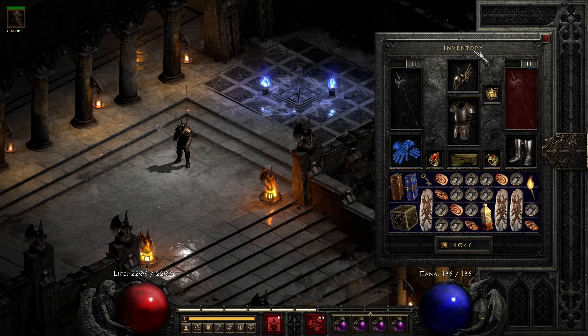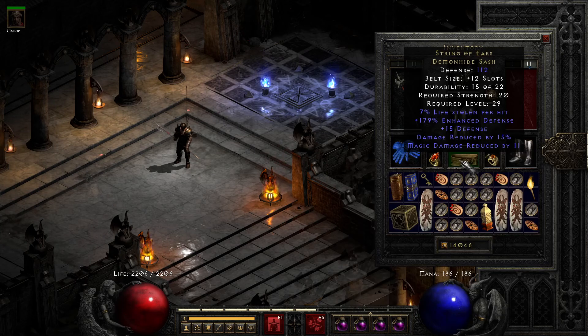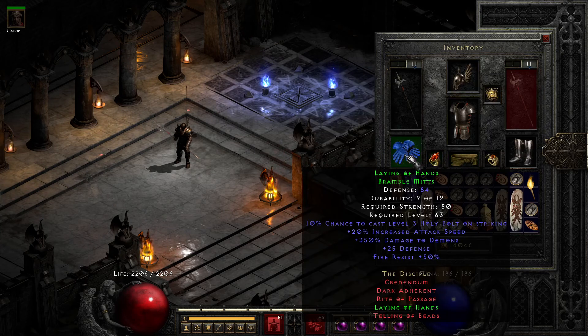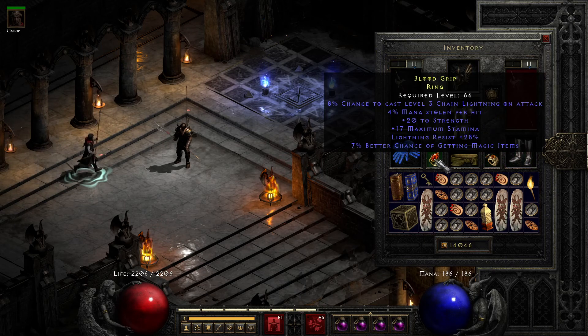Items-wise, as usual — just a quick peek. We have the Red Face, we have the High Lord's Wrath, we have Fortitude, we have String of Ears, we have Laying of Hands, we have Ravenfrost, Gore Riders, and then a rare ring giving me +20 strength and mana leech.